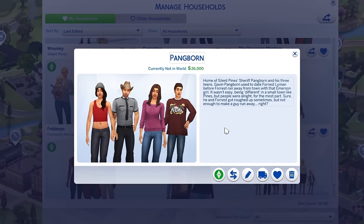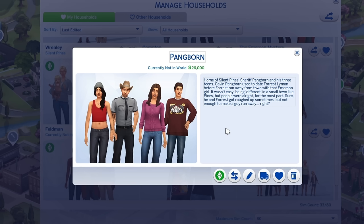This is the Pangborn family — home of Silent Pines Sheriff Pangborn and his three teens. He's like a single dad right now. Gavin Pangborn used to date Forrest Lyman before Forrest ran away from town with that Emerson girl. It wasn't easy being different in a small town like Pines, but people were alright for the most part. He and Forrest got roughed up sometimes, but not enough to make a guy run away. And here's the Lyman household, not in the world. Daryl realized he didn't know much about his son before he ran away — didn't know Forrest was friends with Cleo, but they disappeared around the same time. The way Daryl sees it, maybe this was all for the best.